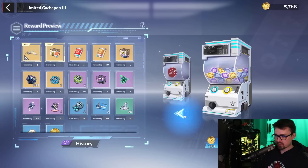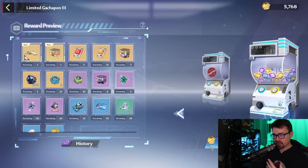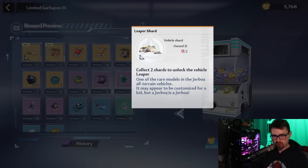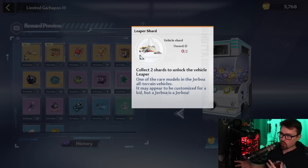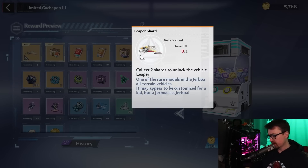You may have already cleared out the first Gatchapon — I've cleared out the first one and gotten the first vehicle. There is a variant with the brand new vehicle where you can get two shards in each of those Vera Coin Gatchapons, but I highly, highly suggest you do not do this one right now. Let me show you the reasons why you shouldn't.